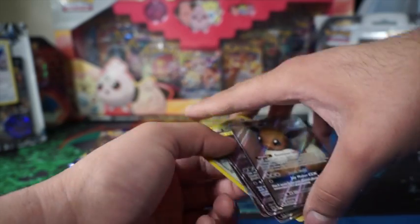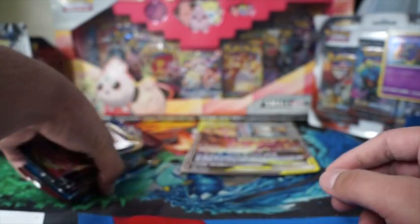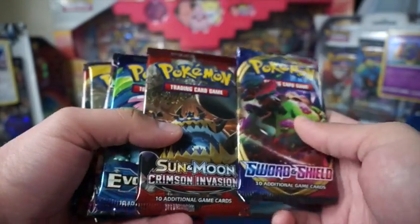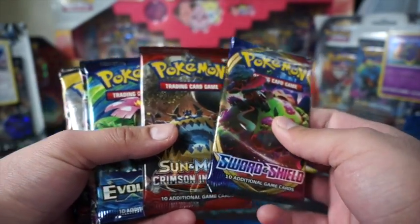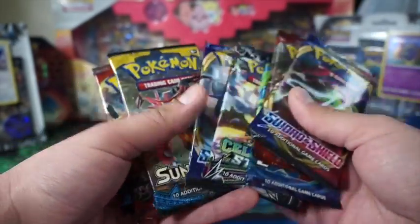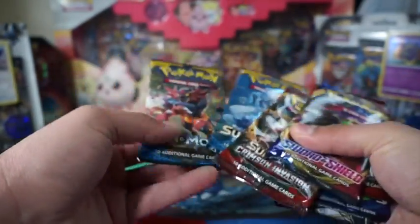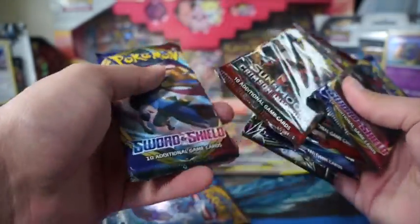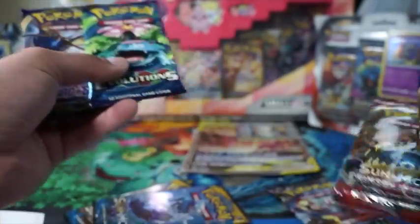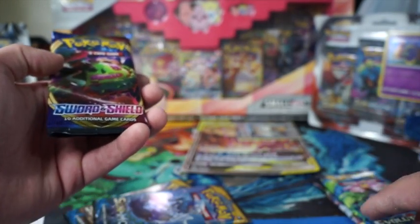Alright, so these come with random Sun and Moon series and Sword and Shield packs. We got Sword and Shield, Crimson Invasion, Evolution, Celestial Storm, Sword and Shield, Sun and Moon, and Crimson Invasion — so two Sun and Moons, two Sword and Shields, two Crimson Invasions. Opening the best for last.